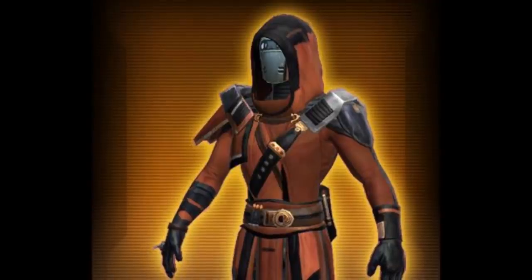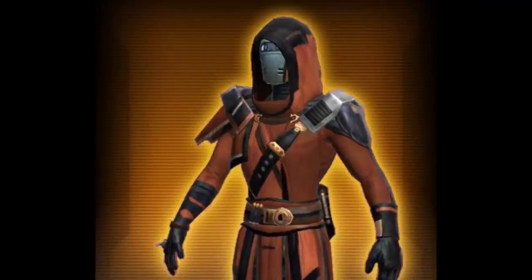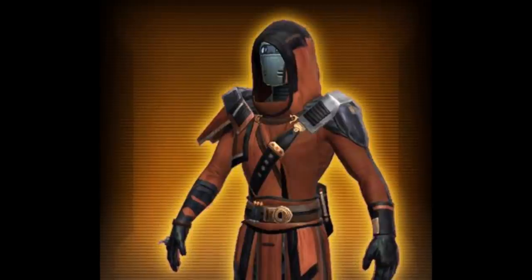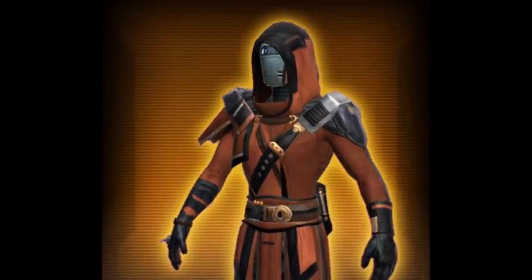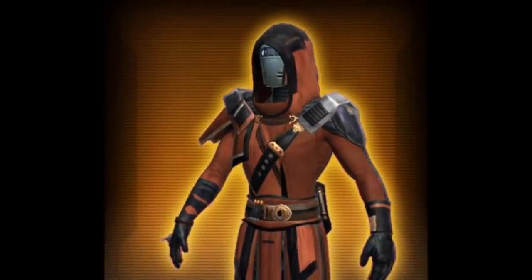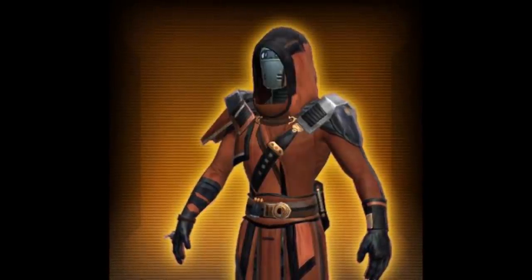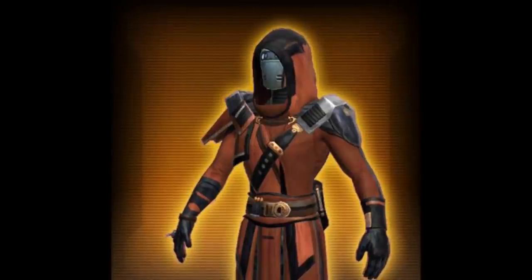Another one we have here is the Restored Columai Smuggler's armor set. This is just a straight-up reskin. That helmet has been reskinned to death — it's been gold, it's been bronze, now it's probably going to be silver. The upper body armor looks super reskinny, and even if it's not a reskin it doesn't look particularly good. So that's a little bit disappointing.